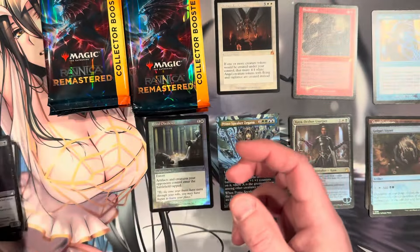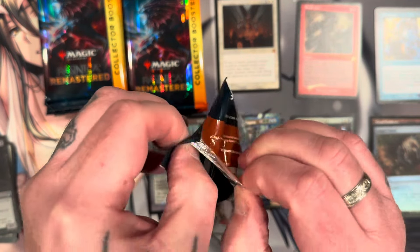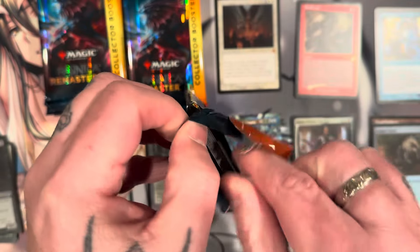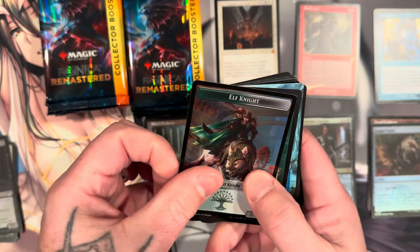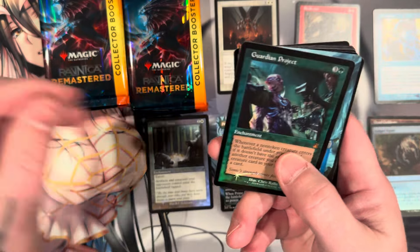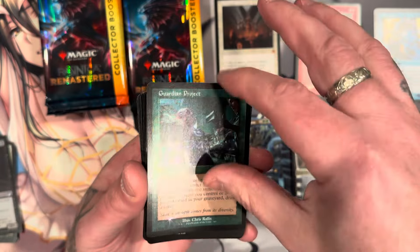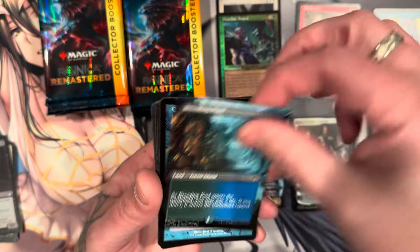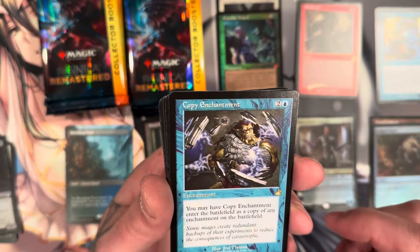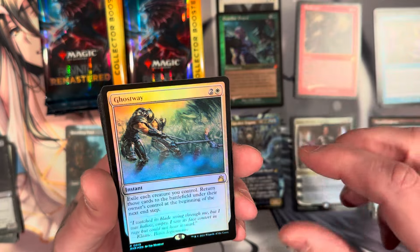Alright, I think I see how the packs work now. Nice mythic — Guardian Project. There's a Breeding Pool — there's our first shock land! Copy Enchantment — nice card. Ghost Away.